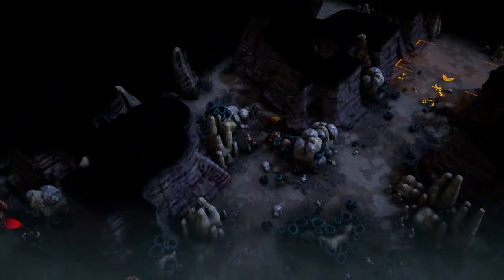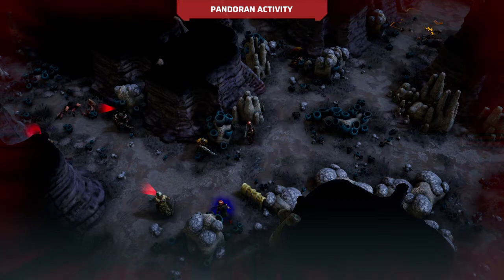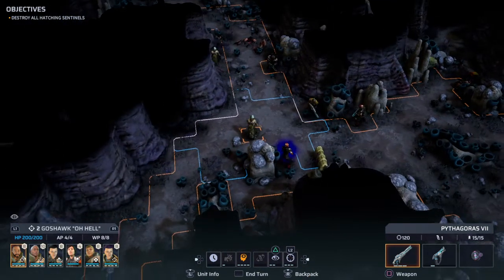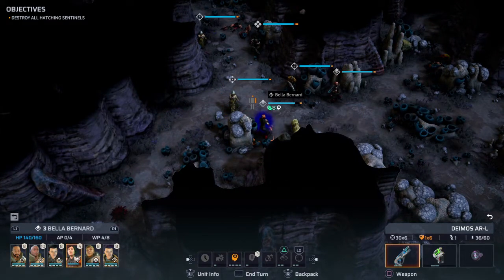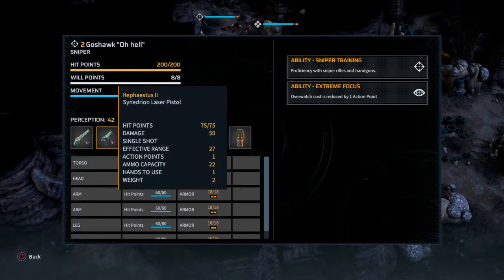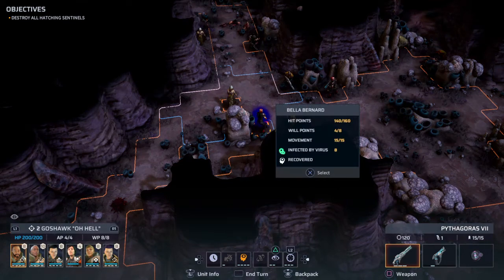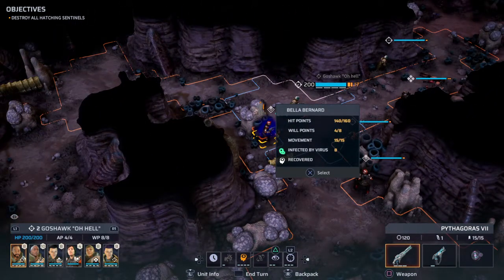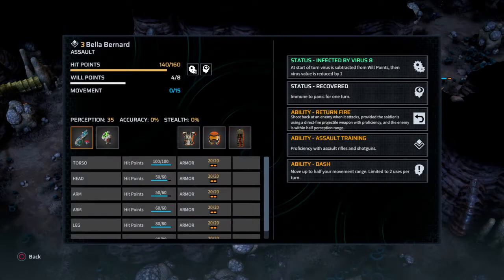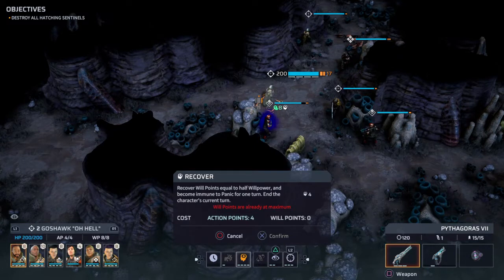Okay, let's get back here. I don't think we saw anything. No, no, no - this one. I'm listening. Oh, she could not move? Or she can? Ready. Recover will points equal to half will power.